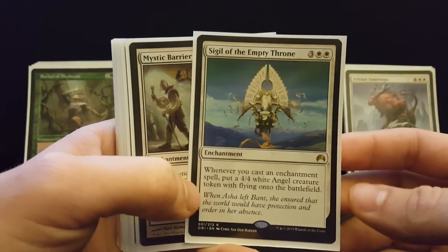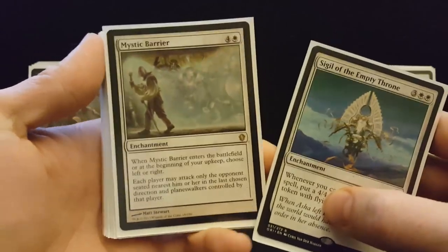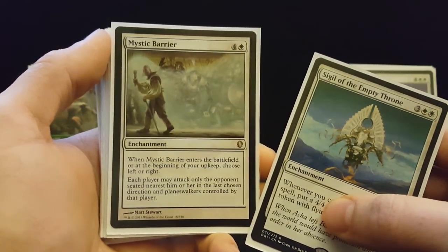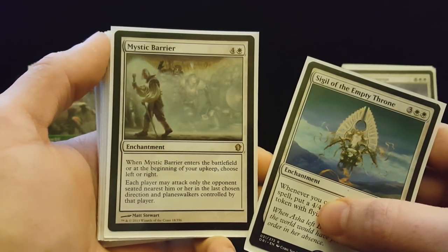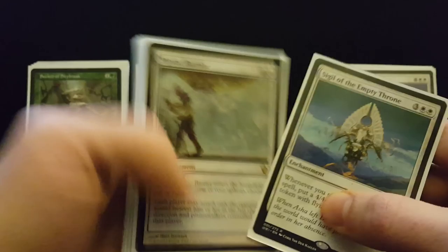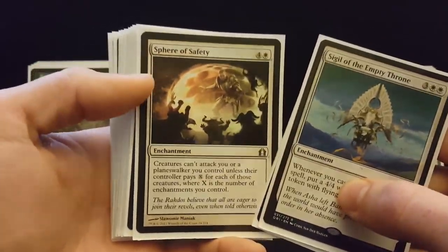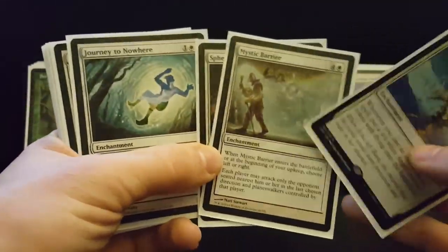Sigil of the Empty Throne is just a house — it's great on defense and pretty good on offense as well. Mystic Barrier is one of those cute cards I love to sneak into decks with an enchantment theme — whoever's really threatening, you make it so they're attacking the control player instead of you, and you make the non-threatening player be the one who can attack you. It doesn't really matter who you're attacking since combat isn't really your win condition. Sphere of Safety is just busted. These are such powerful effects to turtle around with until you can do what you want — I just love warping the game with cards like these.